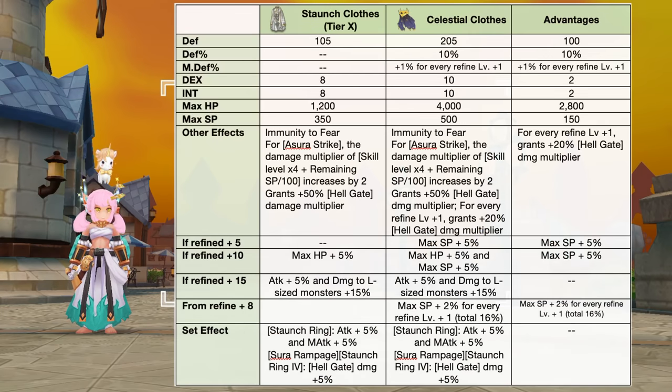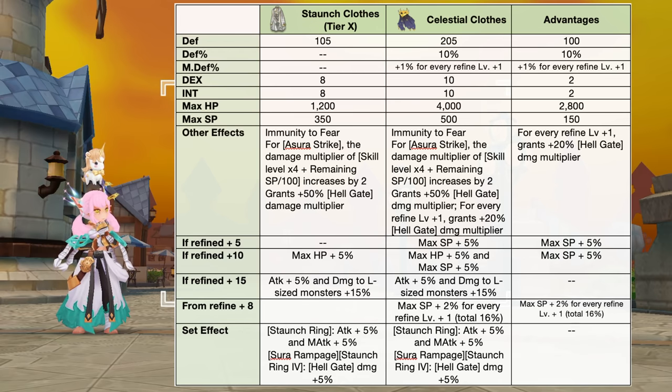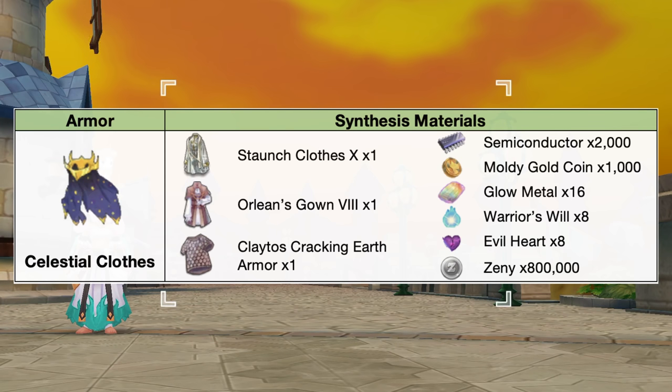In comparison to a tier 10 staunch clothes, the Celestial Clothes will have additional plus 100 def, plus 10% def, plus 1% mdef for every refine plus 1, plus 2 dex, plus 2 int, plus 2800 max HP, and plus 150 max SP. In addition, we'll also have plus 20% hellgate damage multiplier for every refine plus 1. We'll also have additional plus 5% max SP at refinement plus 5, and another 5% at refinement plus 10. Furthermore, from refine plus 8, we'll have plus 2% max SP for every refine plus 1 for a maximum of 16%. Here are the needed materials for synthesizing the Celestial Clothes.